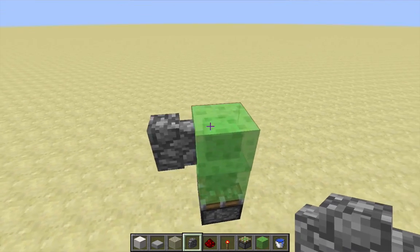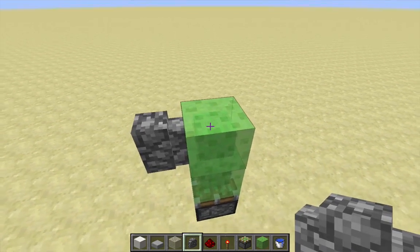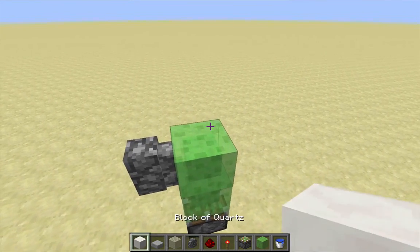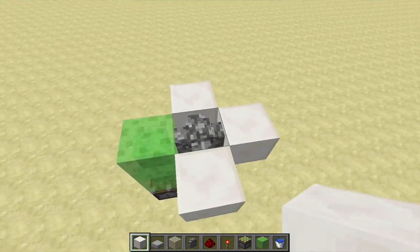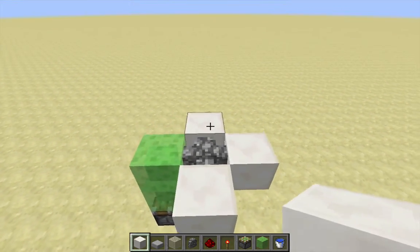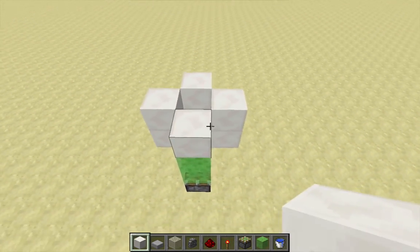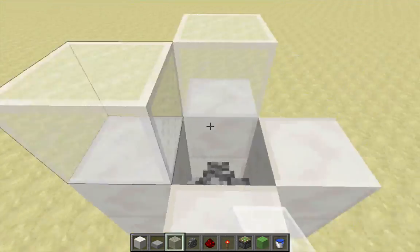Note that the cobblestone wall attaches to the slime block. It doesn't attach to all kinds of transparent blocks, but it will attach to slime blocks. Then surround that cobblestone wall with other blocks to which it connects so that it's connecting on all four sides. Go ahead and add another layer of connecting blocks on top, and then we can start adding our glass tower.